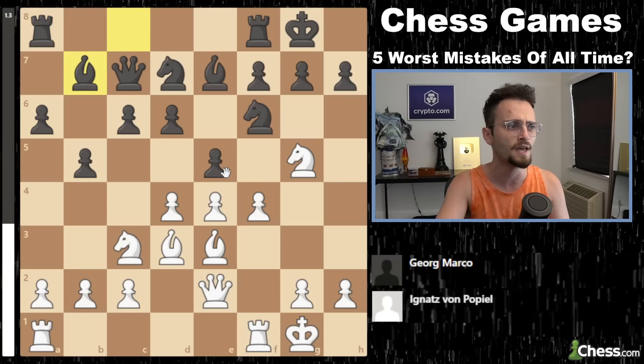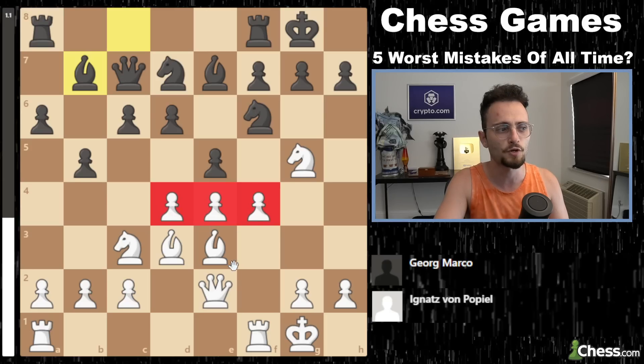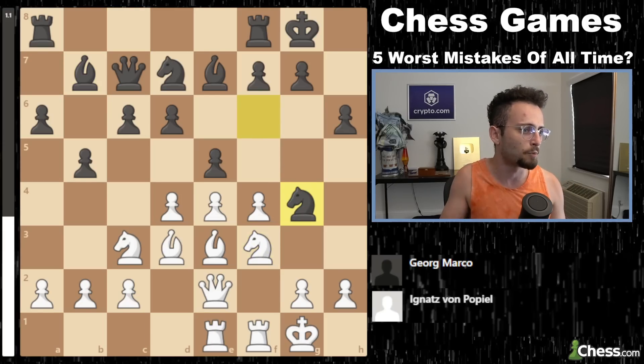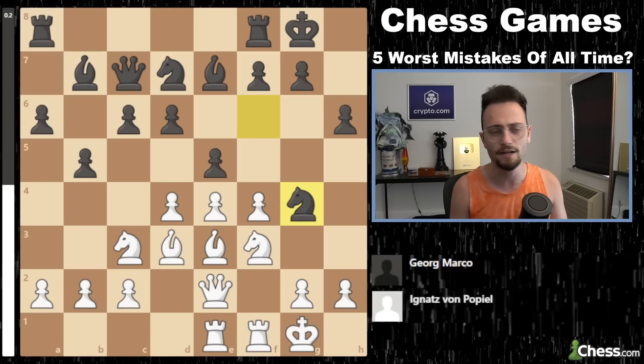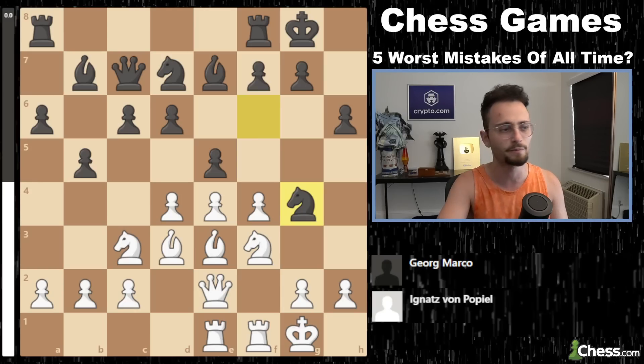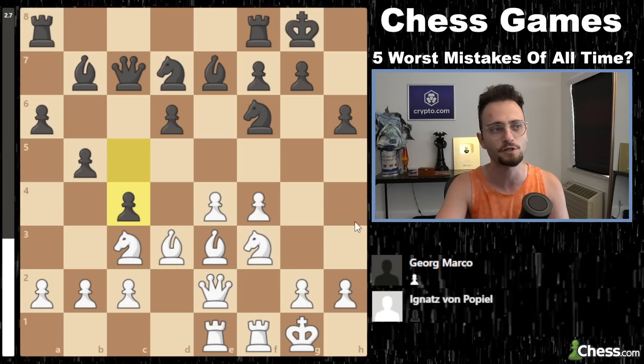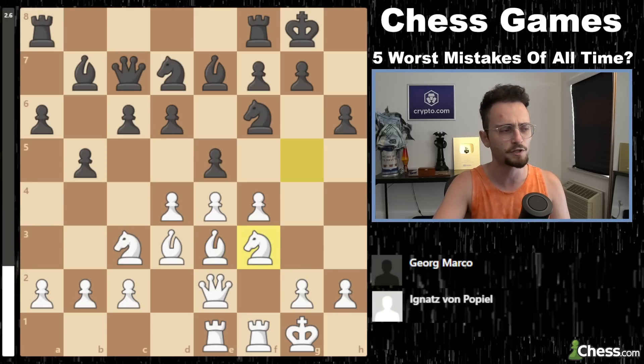This is all very standard for the Philidor, and you'll notice that black is just already better. It looks like white has more space and could create some sort of an attack in the future. But the Philidor is actually well known for being a little bit like a porcupine — it's very spiky, and any way you approach it there's going to be problems. Like if black hadn't played knight g4, it was better for black to take in the middle and then try to expand with c5 and c4, trapping the bishop, and getting a very nice position.